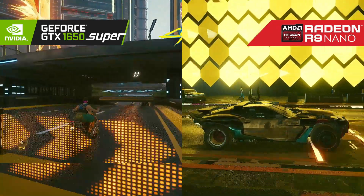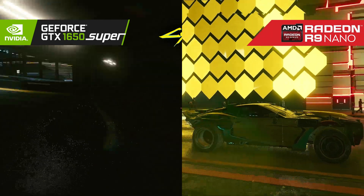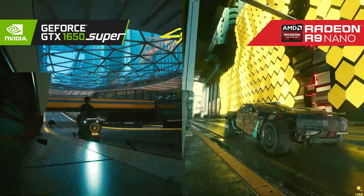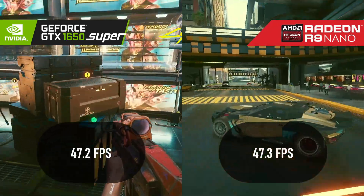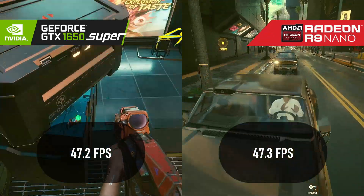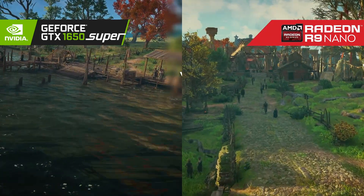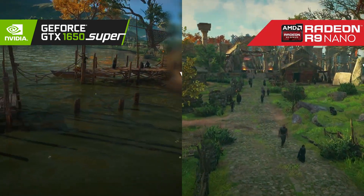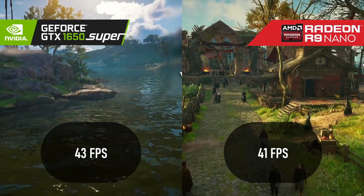I gotta admit, that's not a bad result. Cyberpunk's a goddamn demanding son of a bitch on modern cards, and the Nano proved it still got balls by beating the 1650 Super by 0.1 FPS. Not bad at all, old-timer. Too bad, old-timer — Assassin's Creed proved just too tough on the aging silicon, losing by just under 5% to the newer model's 43 FPS.